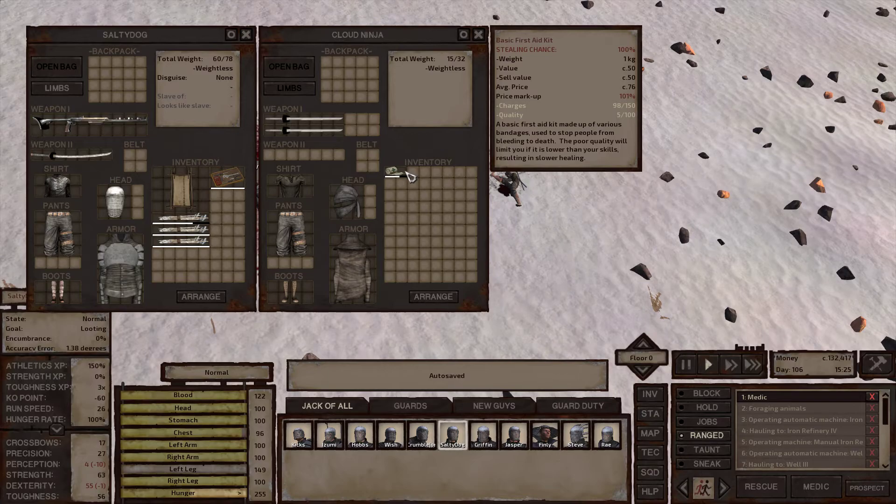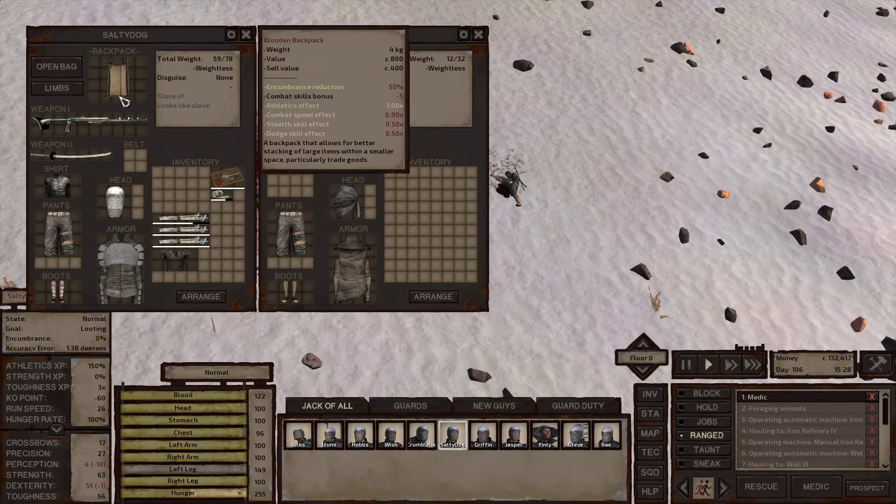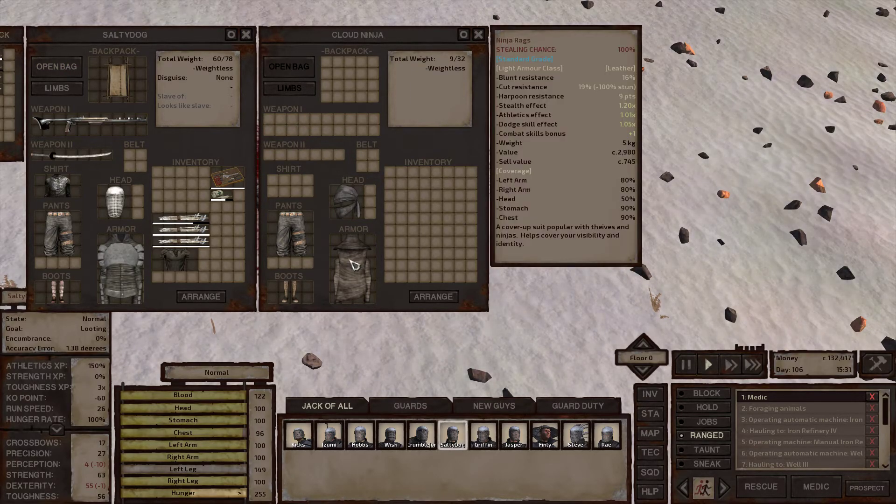Okay, starting to panic a little bit. Two thousand dollars for that! Maybe you ought to put your bag on Salty Dog. Well, if nothing else we can go sell this stuff. Do I want that?